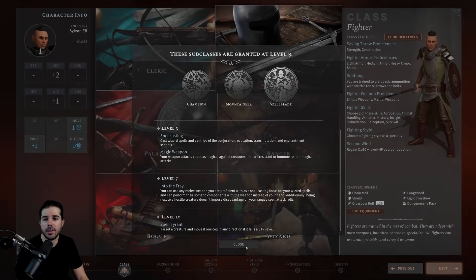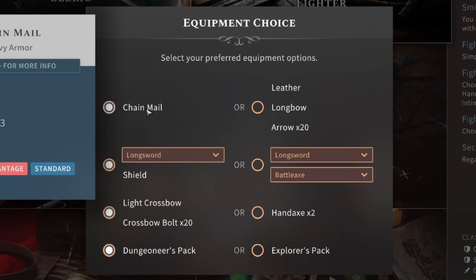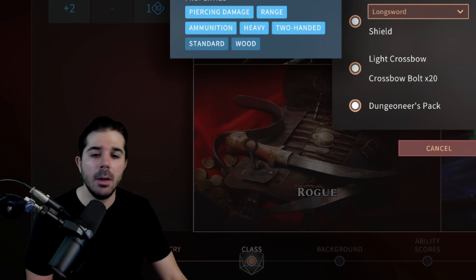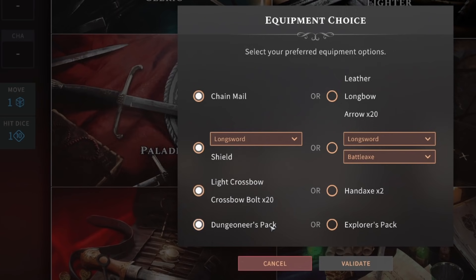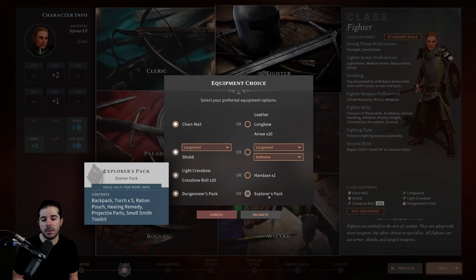In the bottom right of the class selection screen, you can edit your starting equipment. With the fighter selected, you can start with chainmail (heavy armor) or leather armor with a longbow and 20 arrows — pick what fits your playstyle. Below that, you choose between a shield with a one-handed weapon or dual wielding, and between two starter packs: the Dungeoneer's Pack (10 torches, healing potion) or the Explorer's Pack (5 torches, smithing toolkit, projectile parts). This is not a permanent choice, just pick what benefits you most early.